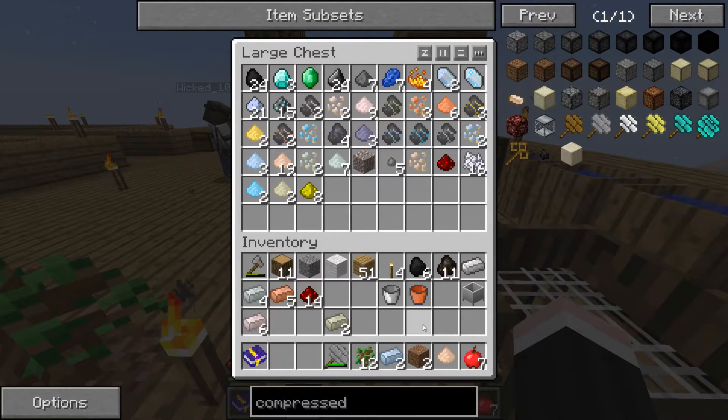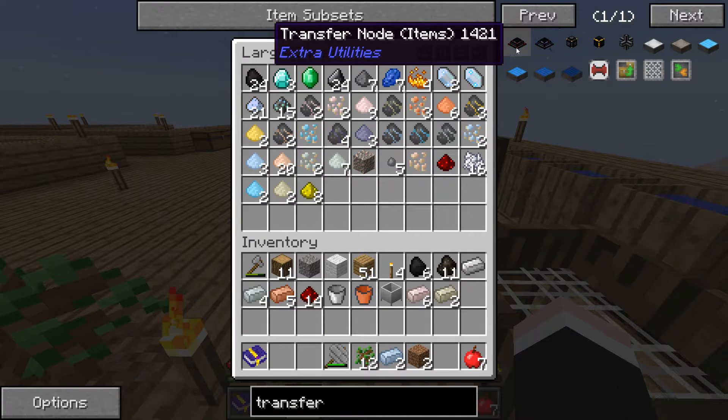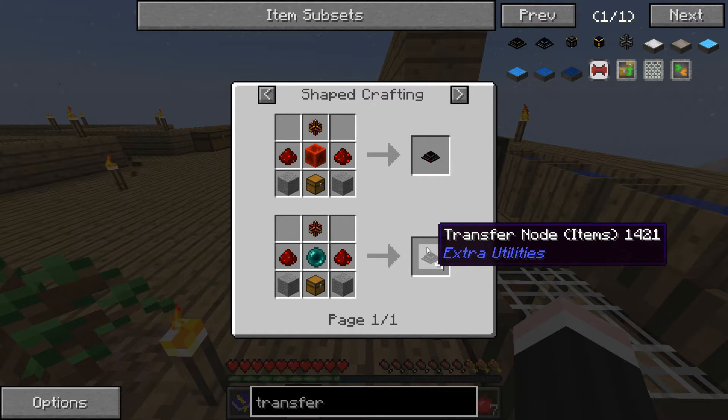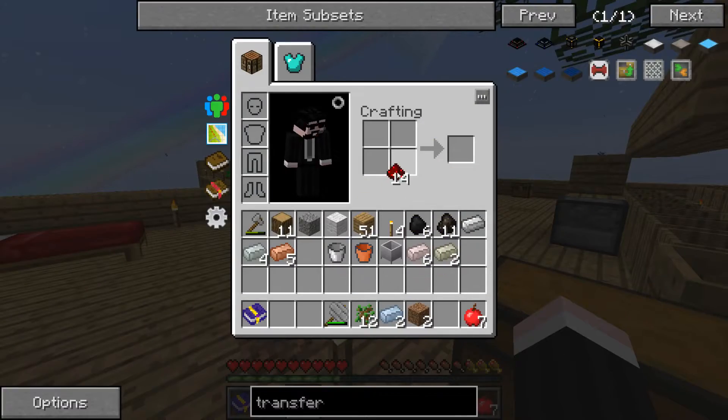We can make the... what do you think we call what we're making? Transfer node. Yeah, transfer node. So we can make it now. Oh shit, we can make the transfer node? Yeah. Damn.